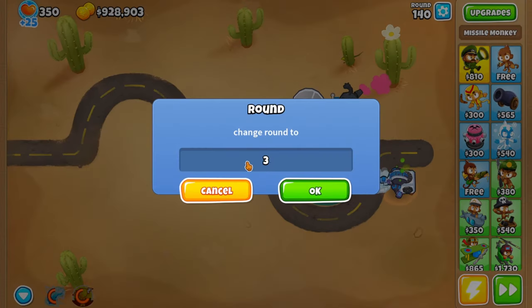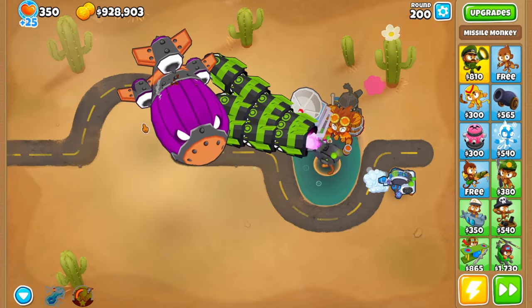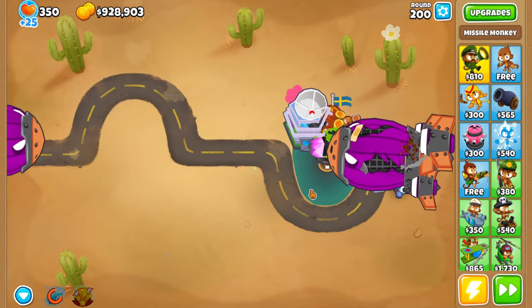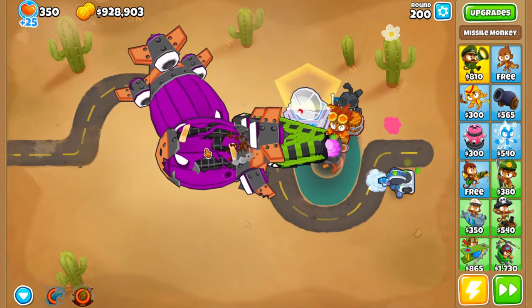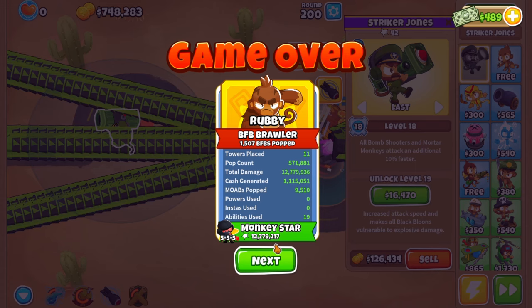We're skipping to round 140 right now. With ultra boost and homeland defense - holy cow, it's taking so much damage. He's already popped the BAD - this is so satisfying. I think we're ready for round 200. We need our overclock back to increase damage and homeland defense. Come on - the other BAD's in the way... I think we lose. Well anyways, guys, that was the missile monkey - it lasted till round 200 and it was absolutely insane. If you enjoyed the video, make sure to like, subscribe, comment, and join our Discord. Peace.